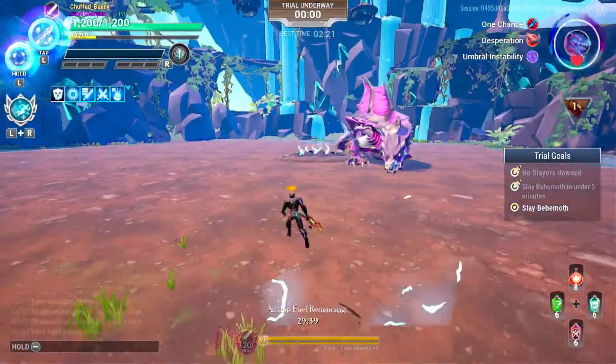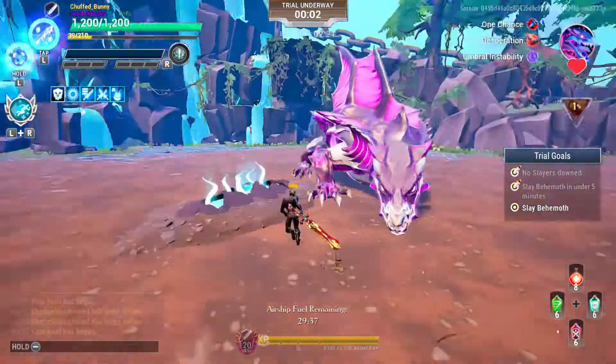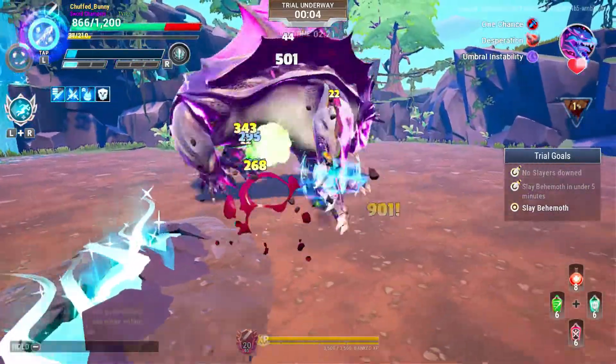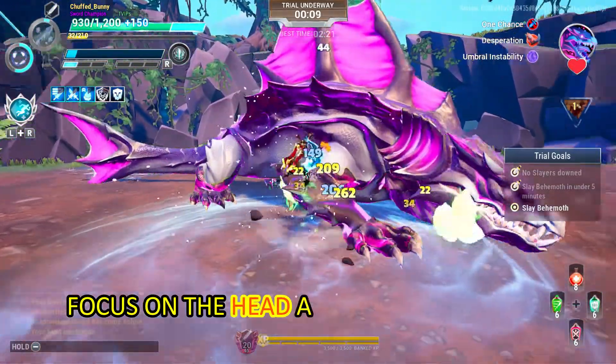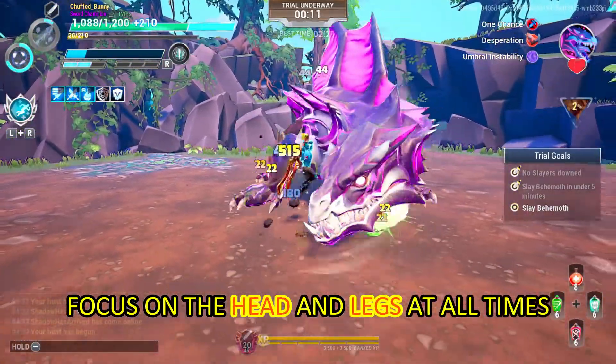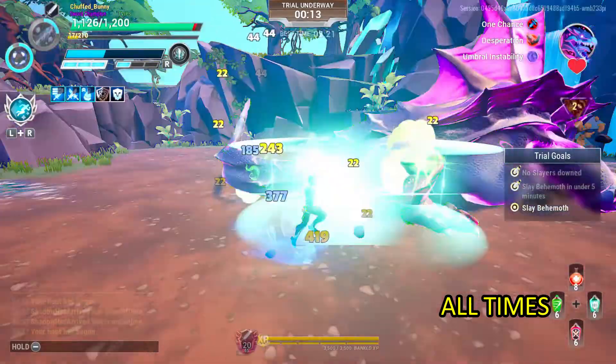Upon entering the arena, throw an Ice Lance to prevent you from being staggered, so you can keep on attacking. Don't worry, you have shields from Skarn Lantern. Focus on the front legs and head at all times for stagger and eventually a part break.